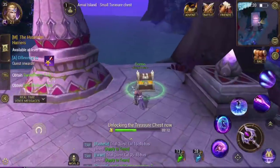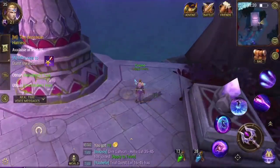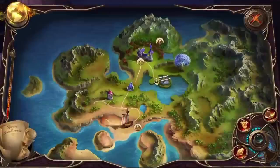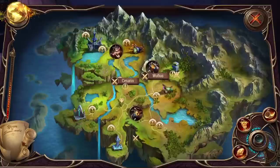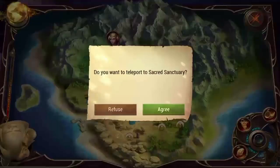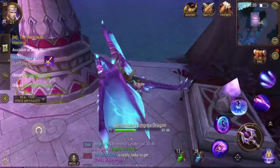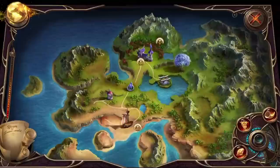Alright, let's stop navigating. A silver chest always spawns here, so we're just gonna go ahead and take that. A gold chest spawns here as well, but not as frequently. I think gold chests spawn about every hour — yeah, every hour they usually spawn.